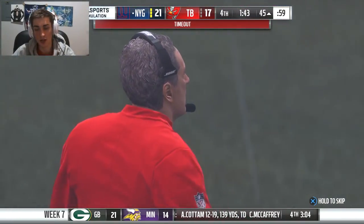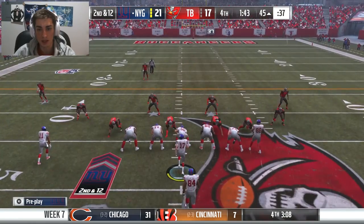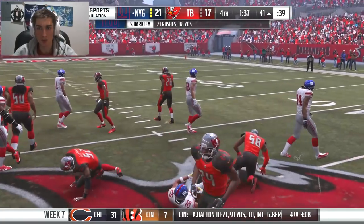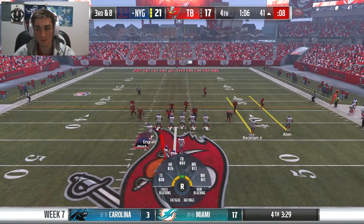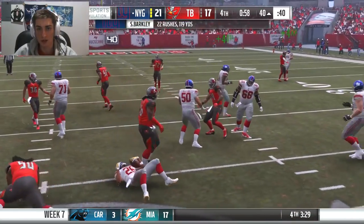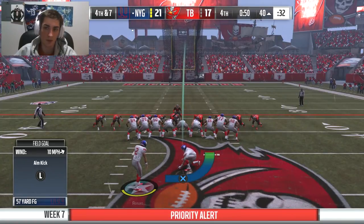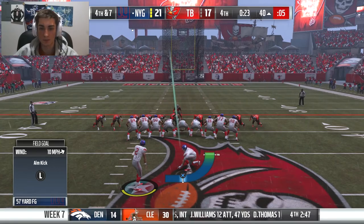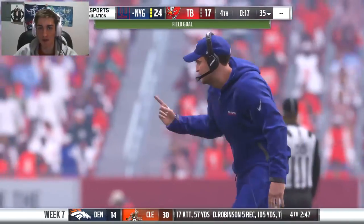Doing a great job with Saquon to run out the clock. Tampa Bay calling their last timeout even though it's second and 12. As long as we pick up the first, the game is pretty much over. Third and eight — handoff to Saquon Barkley, great shed by Damon Harrison. We're really going to attempt a 57-yarder — this has disaster all over it. Imagine this is the one that I hit. I hit that one pretty perfectly — kick is up and good from 57 to make it a seven-point game.